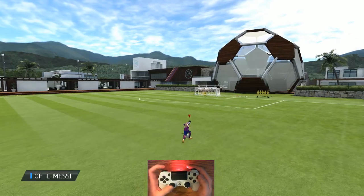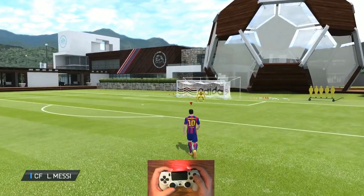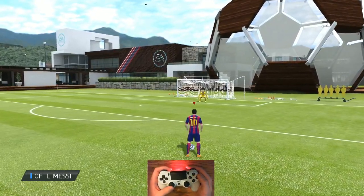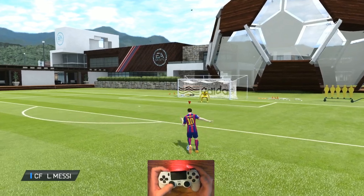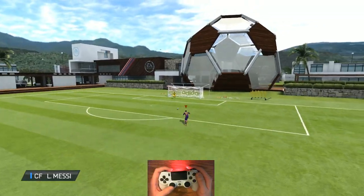There's also a chip shot, which is L1 and circle. Say the keeper is out of the box — maybe he's trying to beat you on a through ball, but you beat him to the ball. Go with L1 and circle for a nice little chip shot to get it over him and get an easy goal.